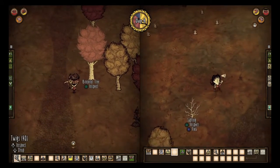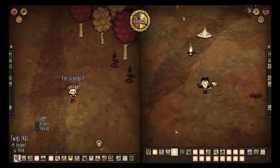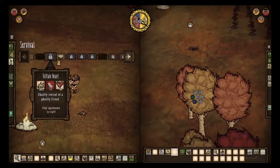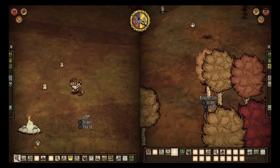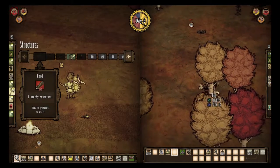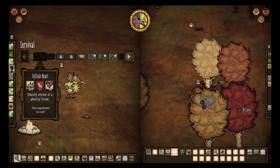Now we've got a main base, in fact. Why don't we go ahead and set up the science machine as well — I think that helps us be a little more prepared. Now we've got a ton of stuff we can start putting together here.